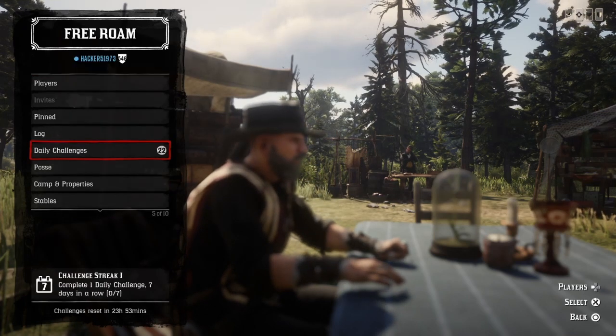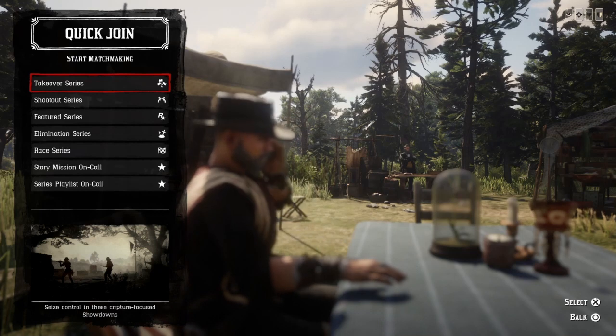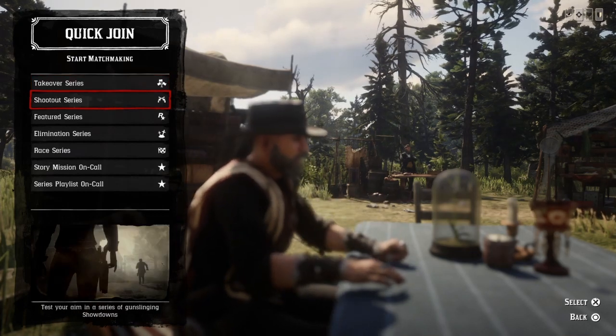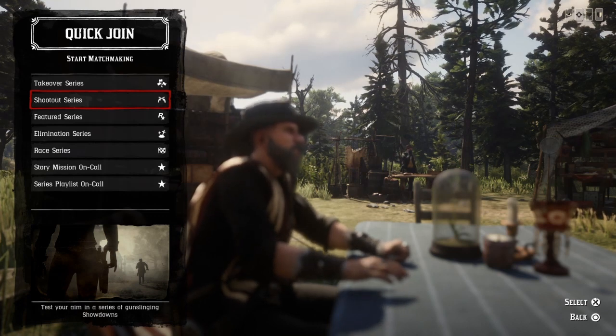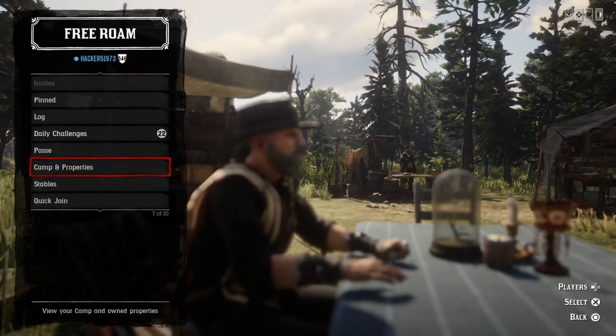For one player headshot with the bow in showdowns, press left on the D-pad, go to Quick Join, and do the Shootout Series. Bring your bow in, and what I use is Paint It Black so I can mark my target's head, then shoot and get the headshot. Do that and that challenge will be completed.